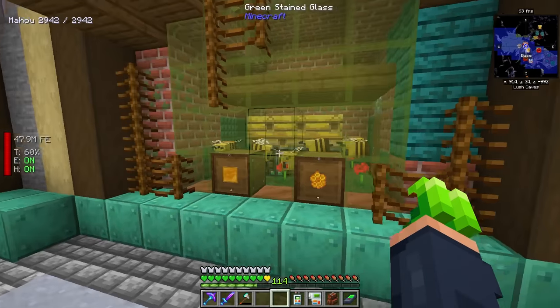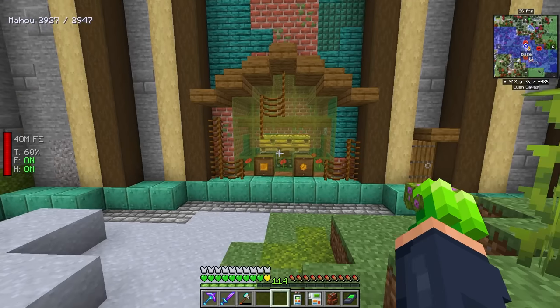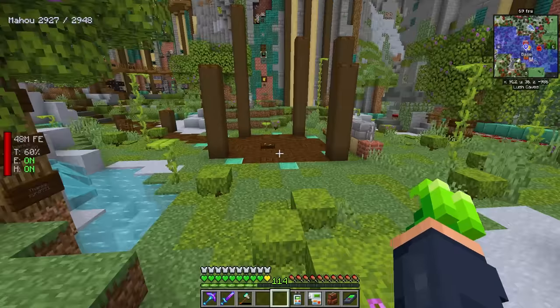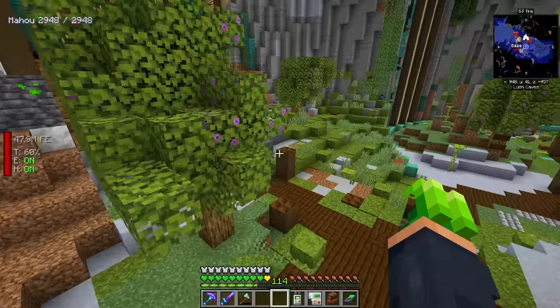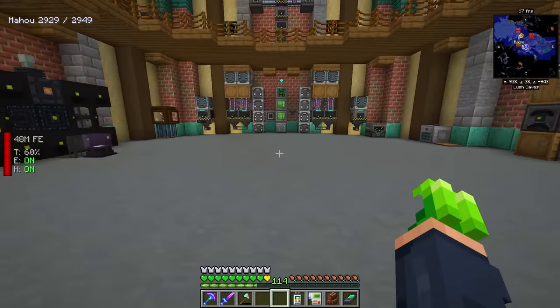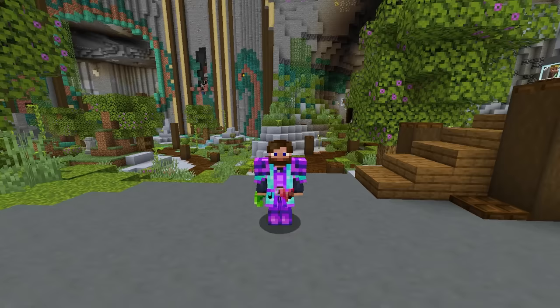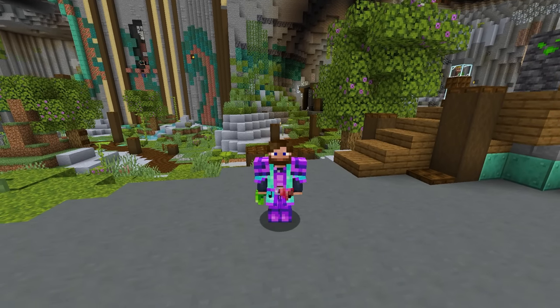I want to check and make sure everything is working by opening the hive hoppers — it looks like they're all empty, which means everything is working. Now we can just set it and forget it. This setup is going to help build up early game resources like honeycombs so we can make honeycomb seeds from Mystical Agriculture. We'll need to build up first before diving into the Bees mod — Productive Bees is going to take a lot of time and honeycombs to do.